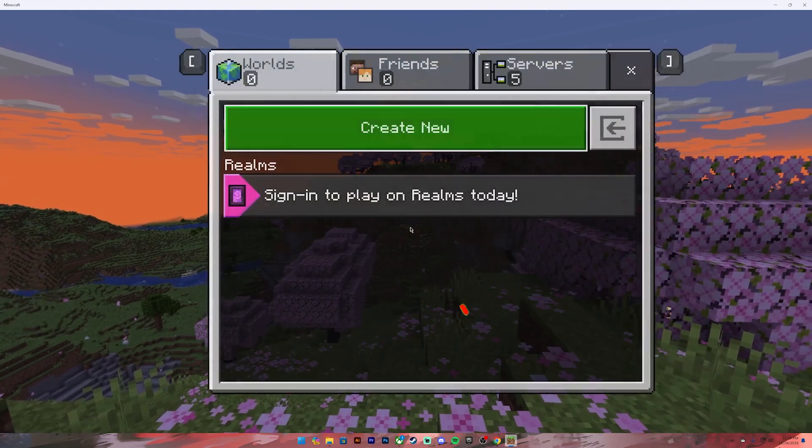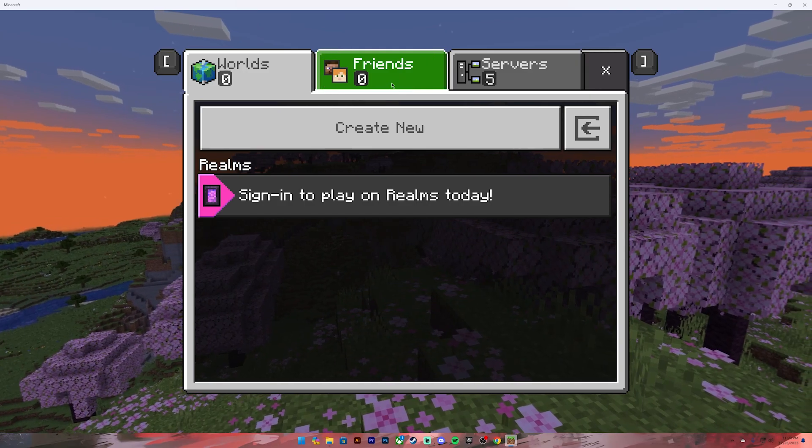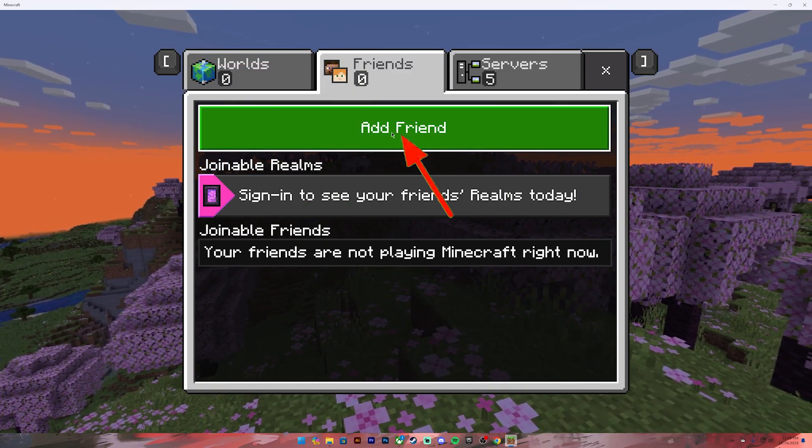On this page click on this play button. Once you click on it, it will show this menu. On this menu you will see this tab — Friends. Click on it. Once you're on this section, click on this add friend button.